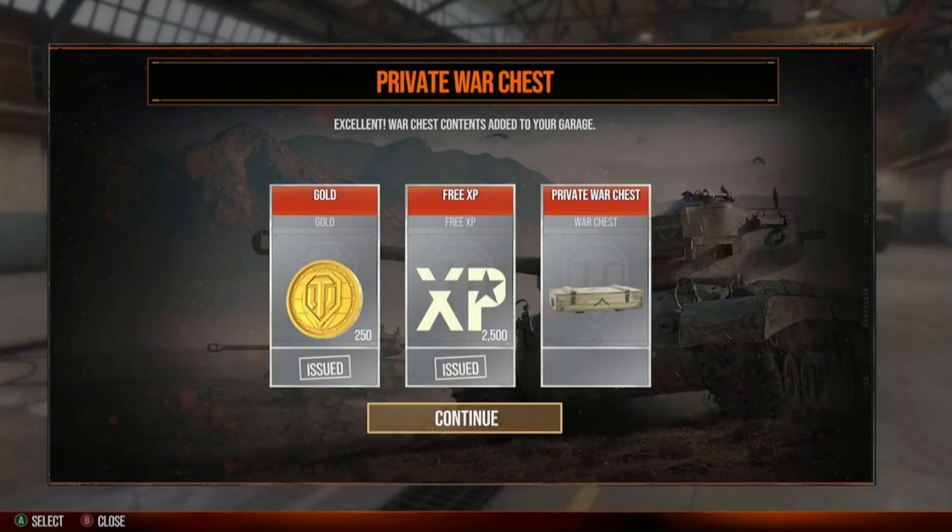I had a video that I made of the war chest 11-pack that I bought. I wanted to show you one of the things that can come from a private war chest — this is the chest in a chest. You get a private war chest, you open it up, it comes with 250 gold and another private war chest. Those are fantastic — they're the same as a blue card. I wanted to show this in case someone hasn't seen it before.